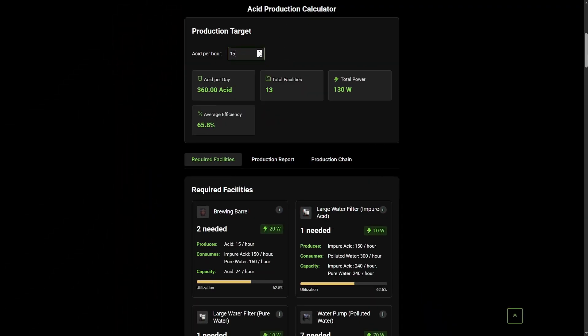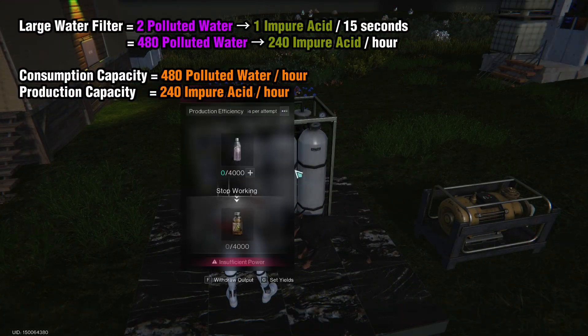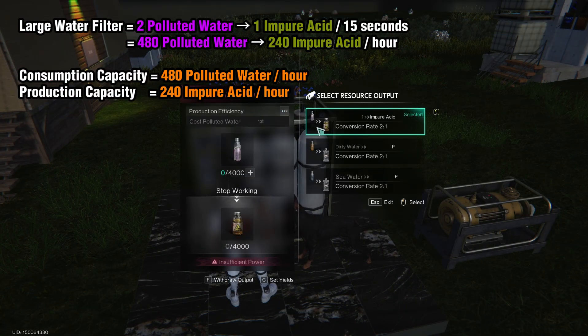The point of the calculator is to choose the most effective setups. Every facility in the game has its limit — I call it production capacity. This is the maximum number of resource units that the facility can produce or process per unit of time. For example, a single water pump can extract 48 polluted water per hour, and a single large water filter can process 480 polluted water into 240 impure acid per hour.